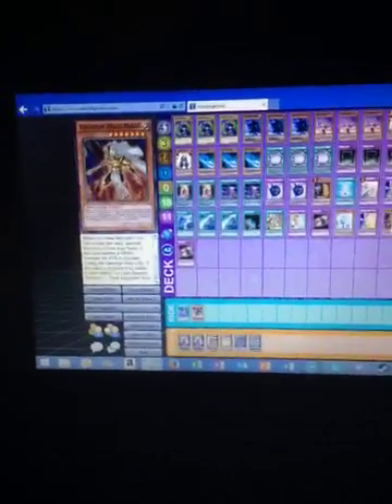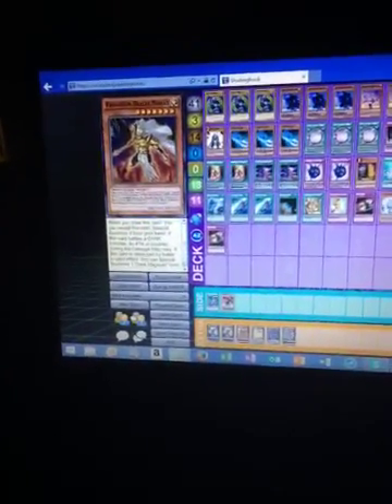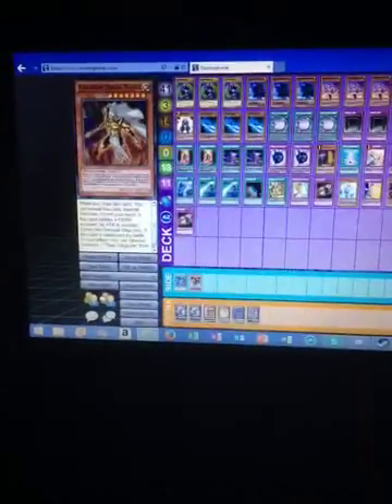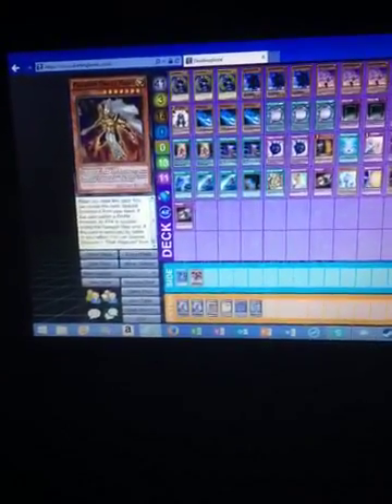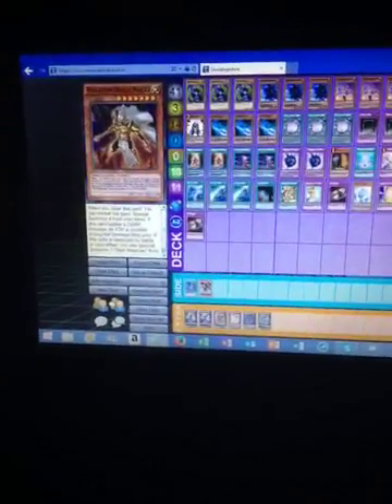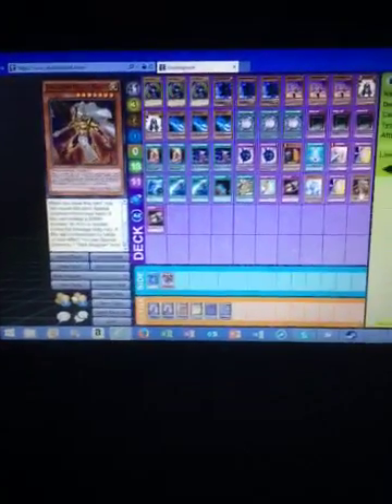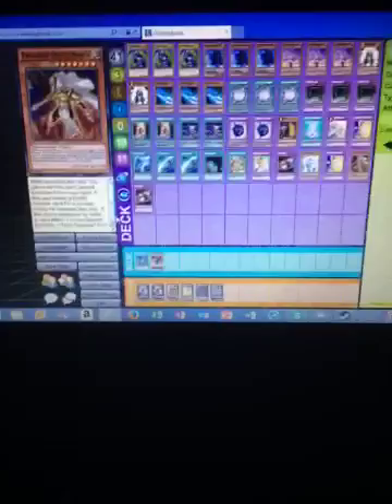You've then got Palladium Oracle Mana. The good thing about this is, as long as it's not drawn in your opening hand — from what I tested online and in real life — if you draw it, you reveal it and special summon it from your hand. It's a 2500 body. If it battles a Dark Monster, its attack is doubled. And if it's destroyed by battle or card effect, you can special summon a Dark Magician from your hand, deck, or graveyard.